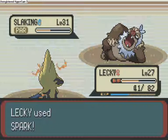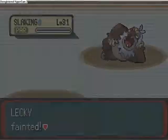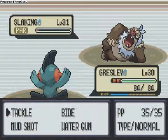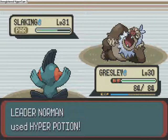It's gone to level 27 and it's out. Now we're going to have to send out Grizzly, and it will use a potion this round. So I'm just going to use the Hyper Potion, which restores 200 hit points. Then we're going to attack it with Mud Shot and keep at it — it doesn't do as much as Spark but it lowers its speed even further.